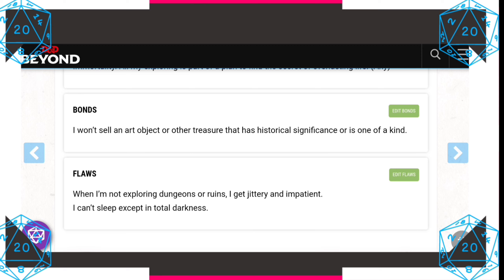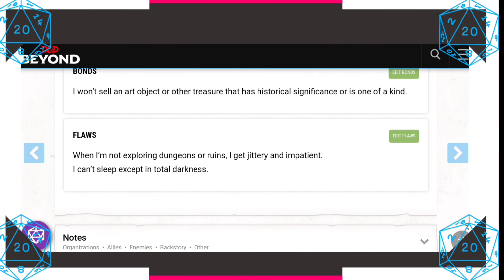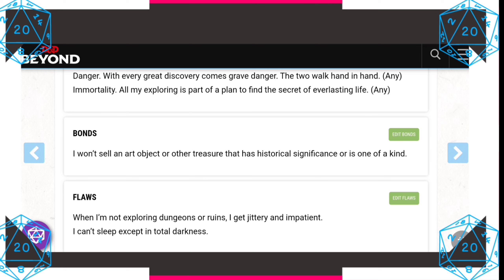As for bonds: I won't sell an art object or other treasure that has historical significance or is one of a kind. And our flaws: when I'm not exploring dungeons or ruins, I get jittery and impatient. And of course, I can't sleep except in total darkness.